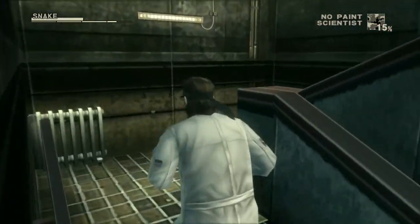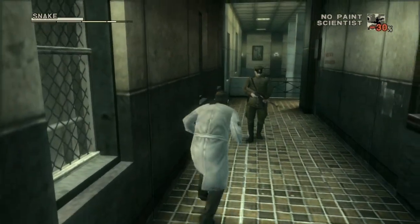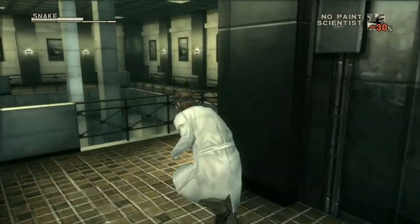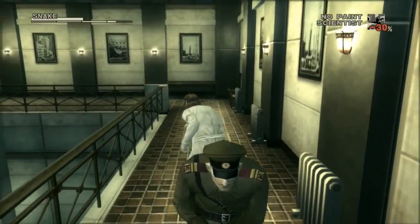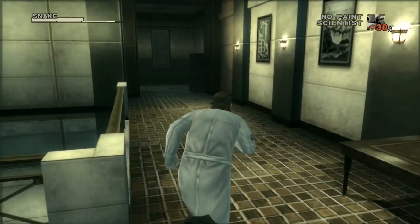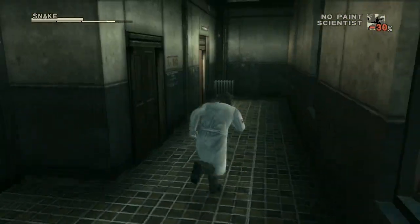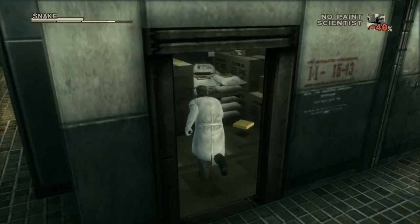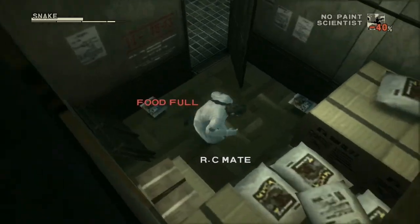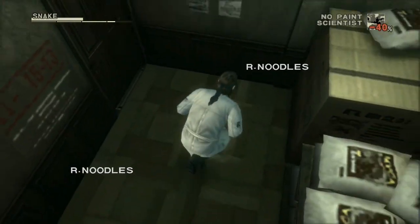I'm just pressing triangle to open the door because I don't want to slam it open and have a guard on the other side — that's going to cause an alarm. There's also a little control panel there that you can use to call an alarm yourself, but since no one really knows you're supposed to be an enemy, that's not going to do much. It'll start the alarm then move into evasion, but that's it.